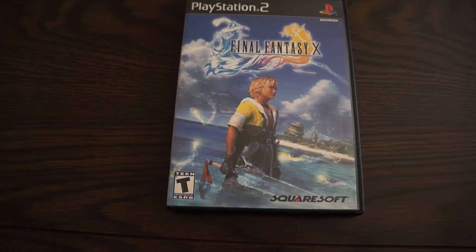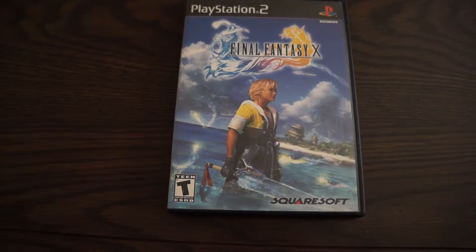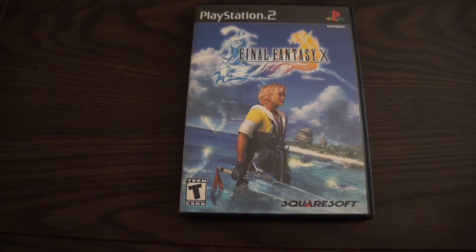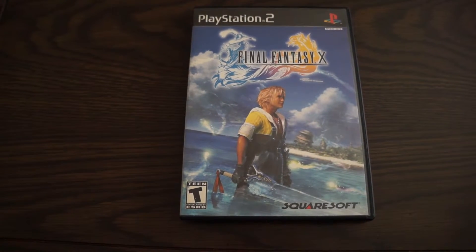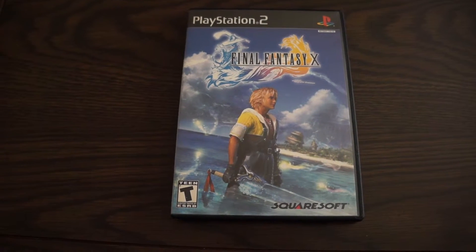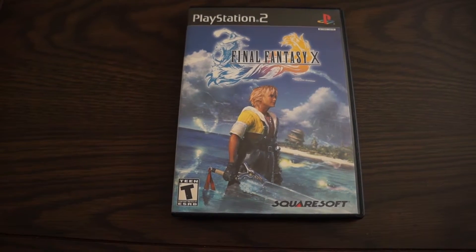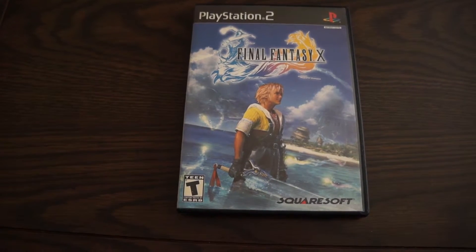So it has it perfectly — him in the water, showing off and hinting at Blitzball. You have the background beach where it's the first island and the home area that you visit, Besaid, that always ends up being one of those places that you revisit because it's so important to the storyline and the main characters. It's where they're all from.